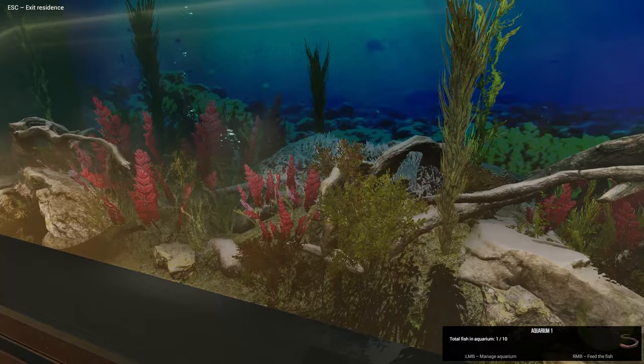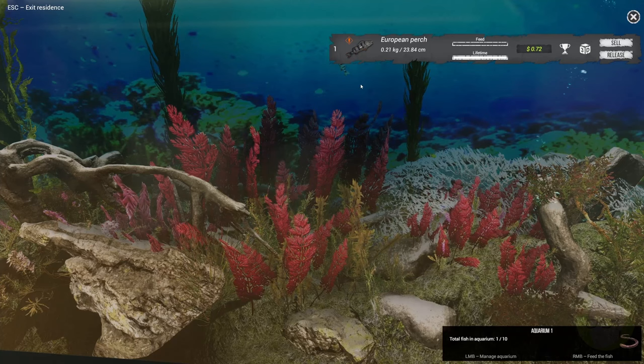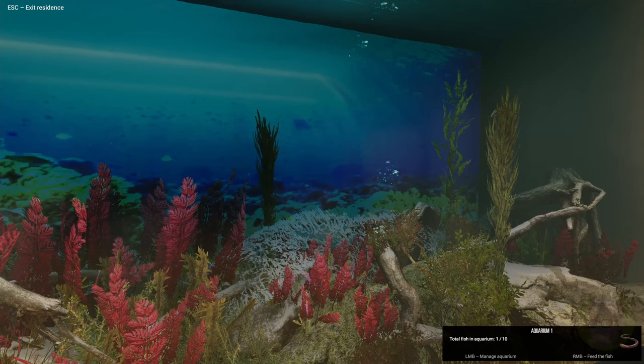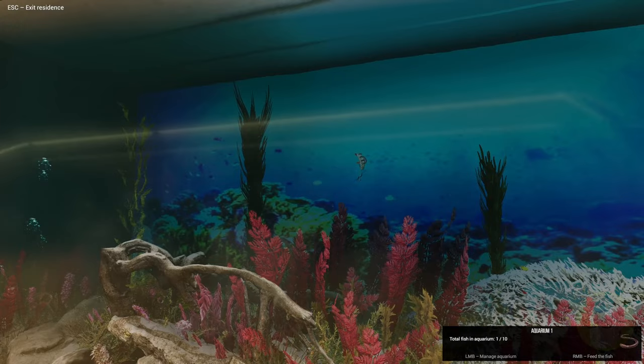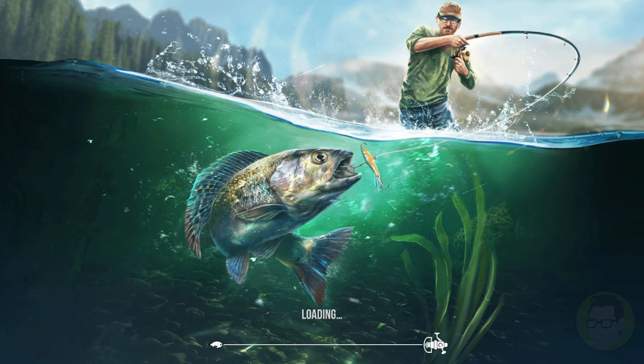I really want to fill this aquarium with a whole pile of different fish — bugger the tournaments, I want to catch fish for my aquarium! Left mouse button to manage the aquarium. We've got a European Perch. We can sell or release him. Right mouse button to feed him — there goes a worm! He's loving it. We need to keep him alive. Let's get out and do some more fishing.